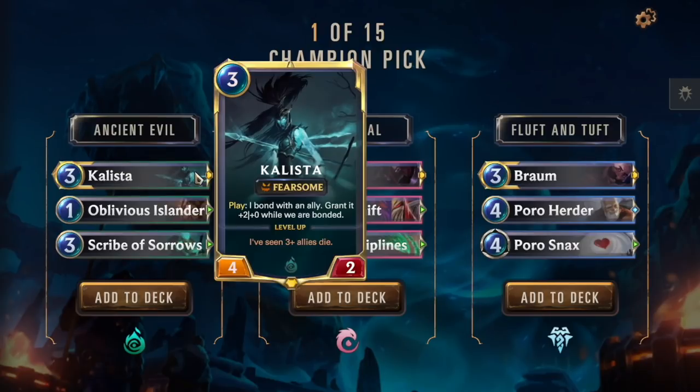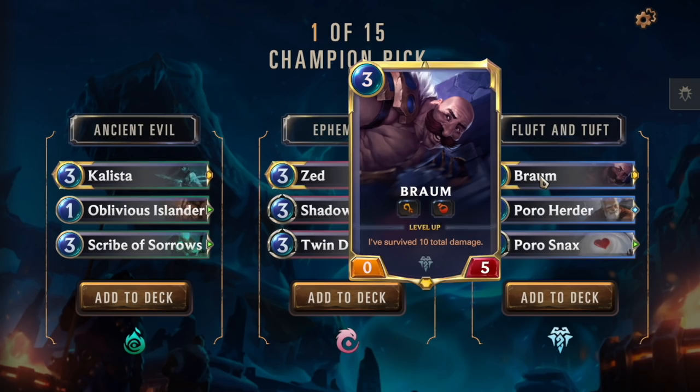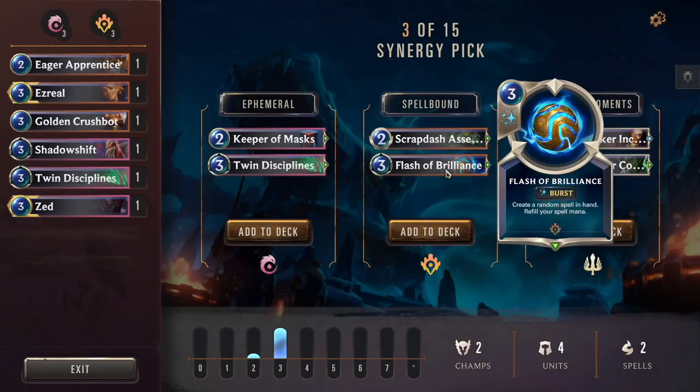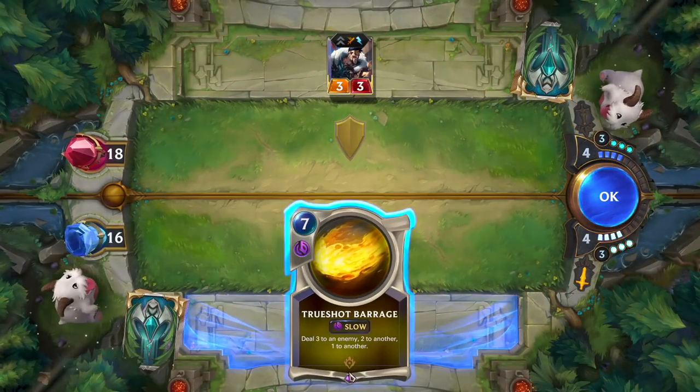You start by choosing a couple of champions. As you continue drafting your deck, you'll alternate between two types of picks: Synergy and Wild. Synergy picks are based on the archetypes you chose previously. The cards in each pick are random, but they're sure to work well with what you've drafted so far.